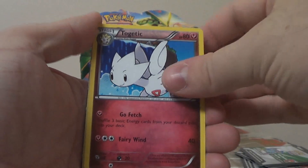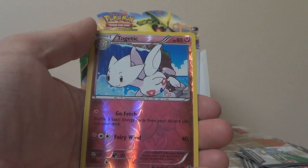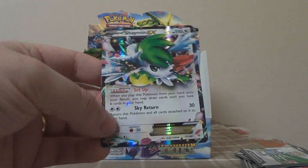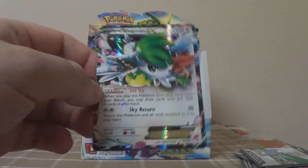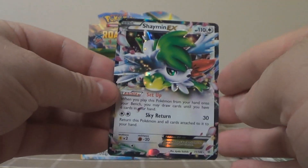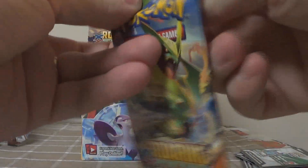First pack: Silcoon, Wailmer, Togetic, Pikachu, Bagon, Wingull, Swablu, Shuppet, Reverse Togetic. Oh yeah! And Shaymin EX! Such a sought-after card right now. Believe it or not, this is one of the most expensive cards in the set, all because of its ability — you can pause and read it and let it sink in how good that'll be. And to think I dissed Deoxys! Moving on — that was the first pack. That's a good omen!